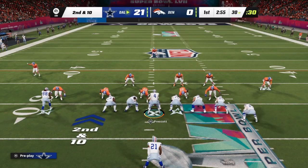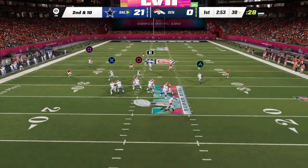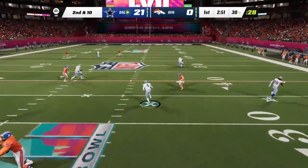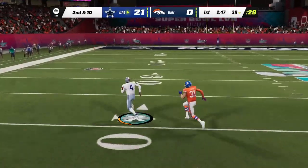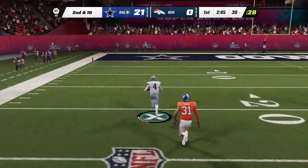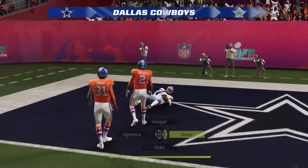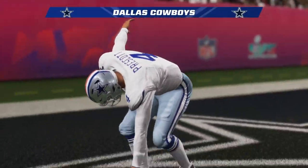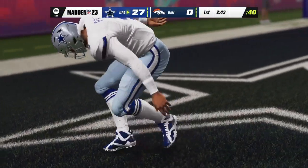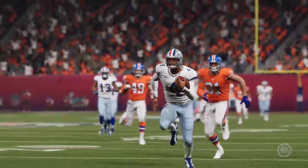Ball on the 30, second and ten. Here's Prescott — flushed to his right — touchdown Cowboys! Dak Prescott with his second touchdown of the Super Bowl as the Cowboys start to open things up.